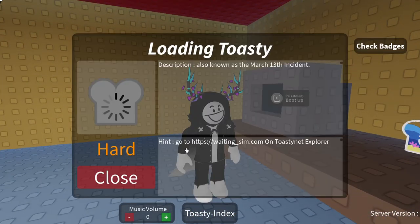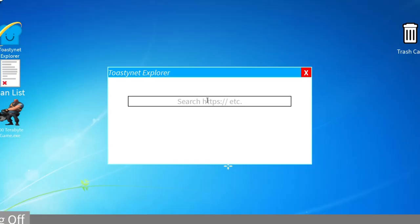Moving on, we have the hard toasties. First off, you will want to go to the computer for the loading toasty. You are going to see in the hints to enter this link, so go ahead and write it in.